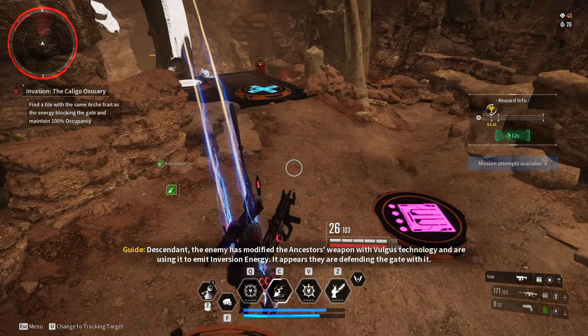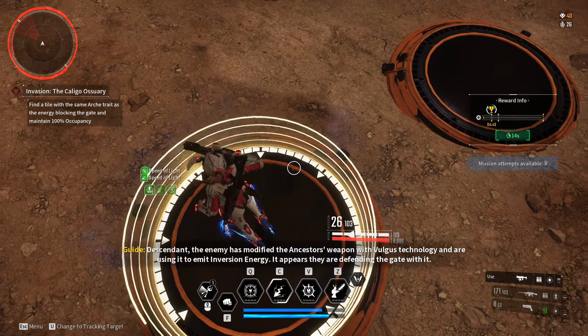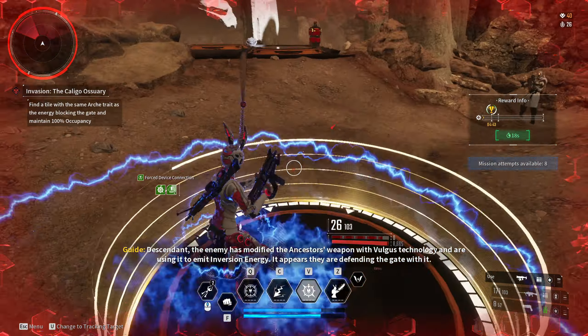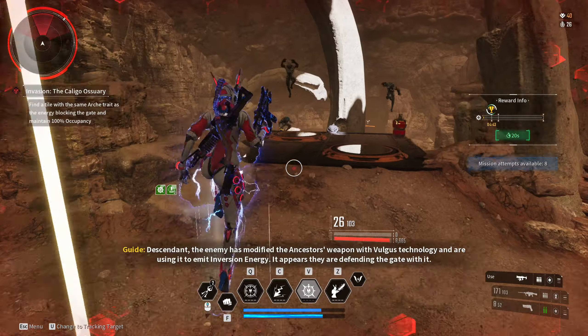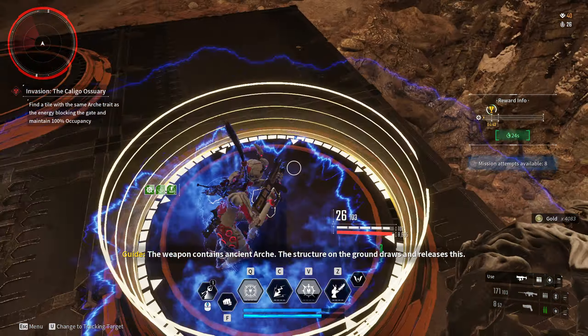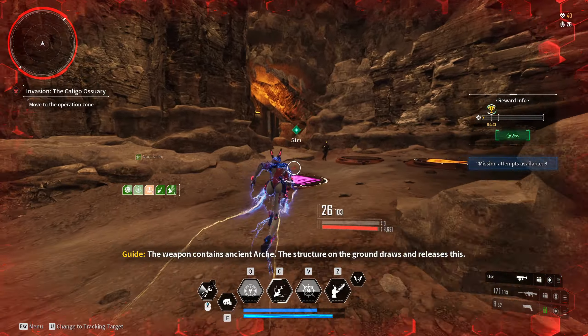Descendant, the enemy has modified the Ancestor's weapon with Vulgus technology and are using it to emit inversion energy. It appears they are defending the gate with it. You have to retain the Ancient Arcade. The structure on the device draws and releases this.